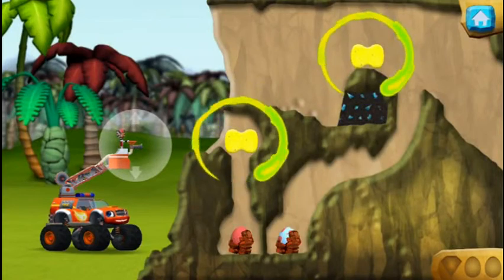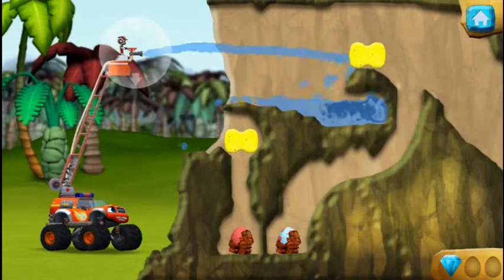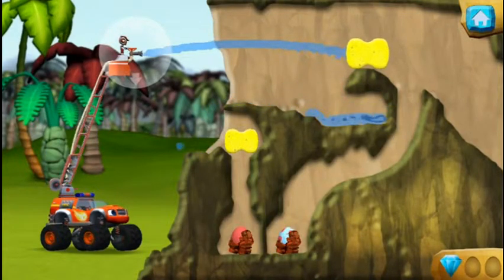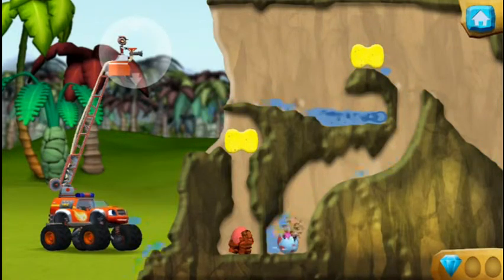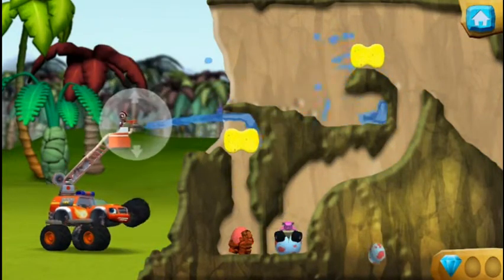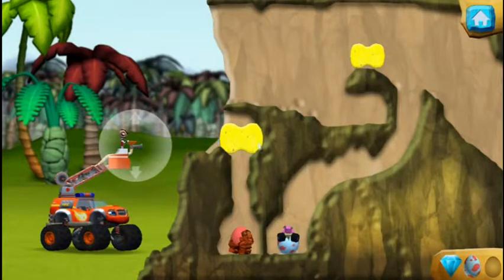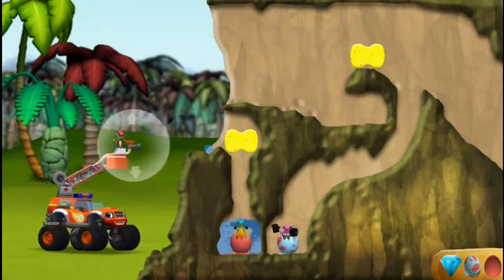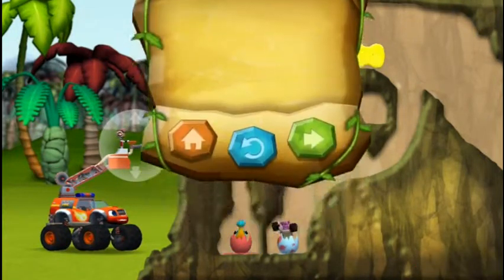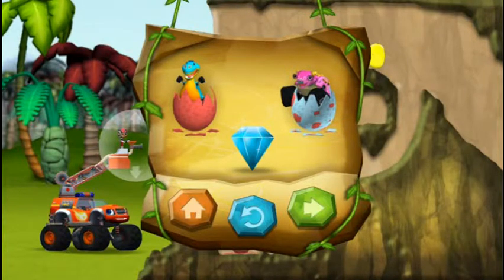Soak the sponge with water, then press it to squeeze it out. You found the prehistoric gem! Soak the sponge — you rescued a baby dino! You rescued two baby dinos and you found the hidden prehistoric gem!